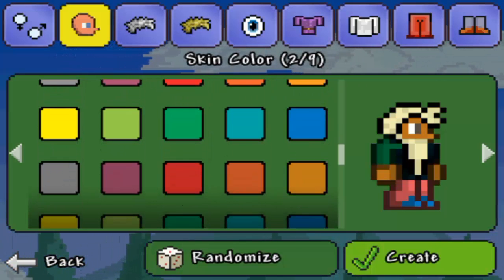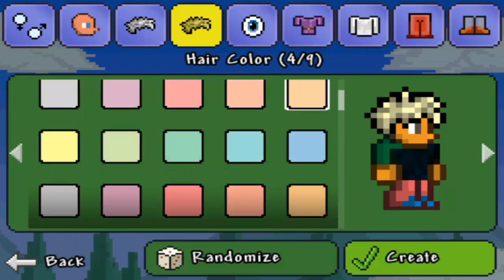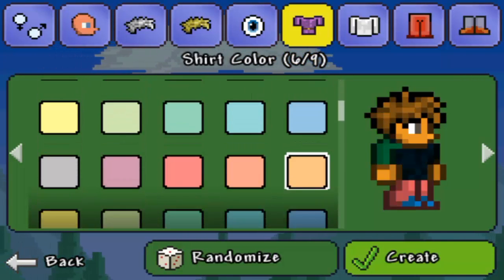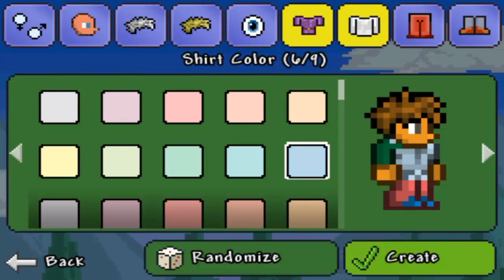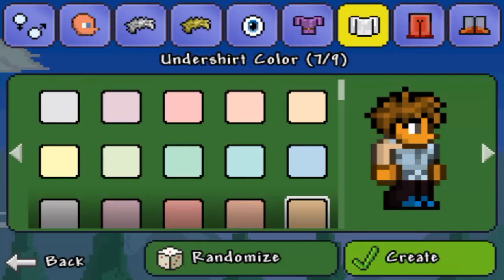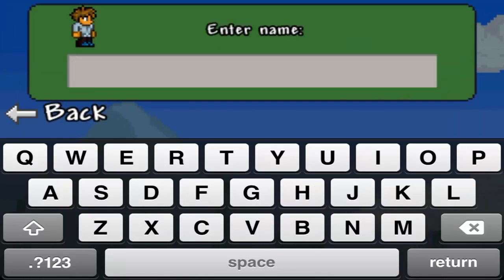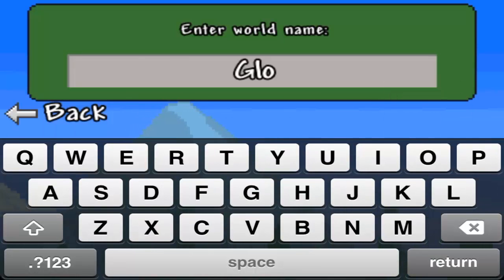This color. For hair I'm going to go with this hair type, looks nice. Eye color is good enough. For shirt — this looks nice. For undershirt we'll pick the same thing. For pants we'll pick kind of a darker color. Shoes — blue shoes are nice. There's my guy and we'll name him Glowific. For the world we'll just put Glowific Place.